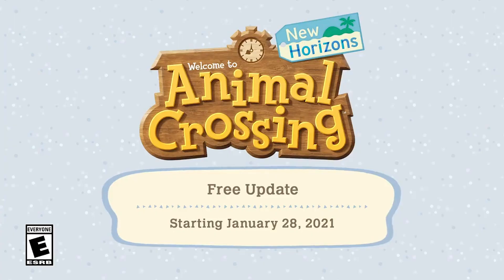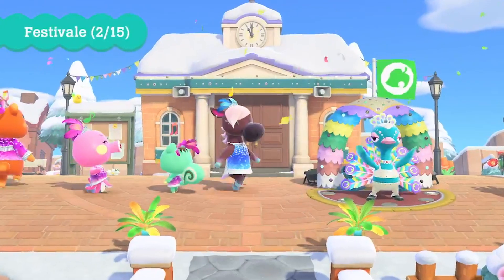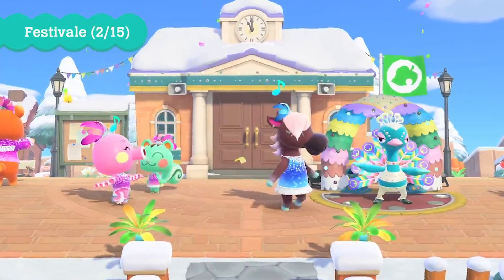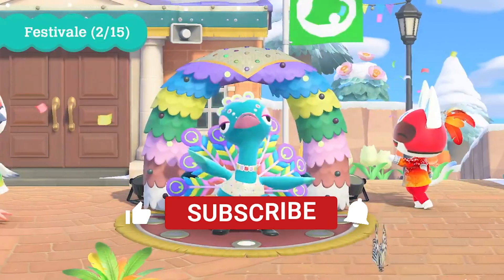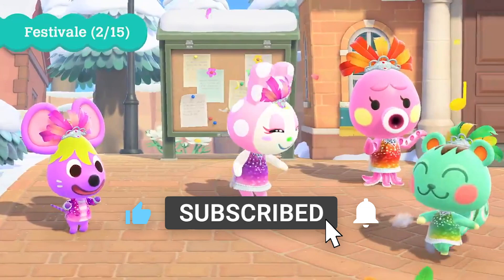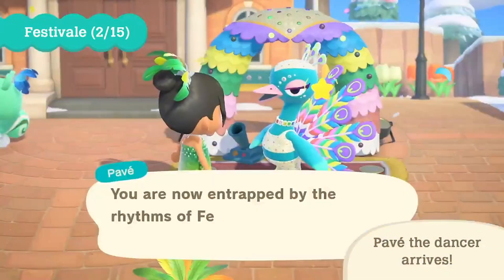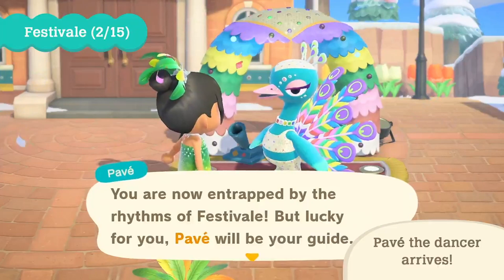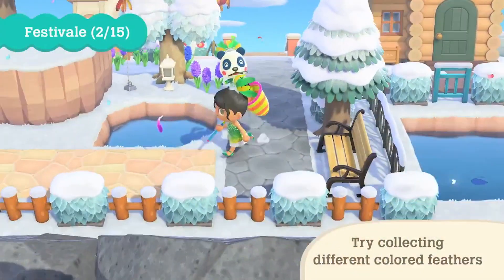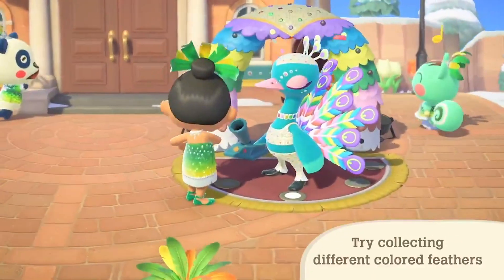What's going on everyone? This is Sulky and in today's video we're going to talk about the new update trailer that just dropped on January 26th, which includes everything you need to know about the Festival update and our first look at Pave. Besides going over the trailer, we're also going to talk about things that the trailer didn't tell you about that are coming to Animal Crossing with this new update. So if you're excited, hit that like button and let's get started.